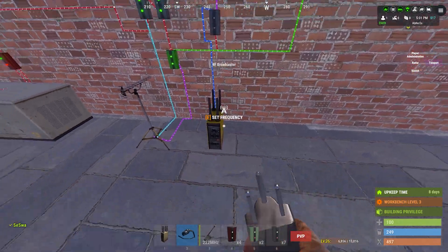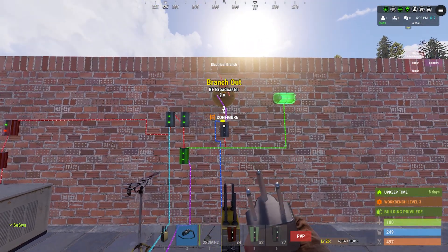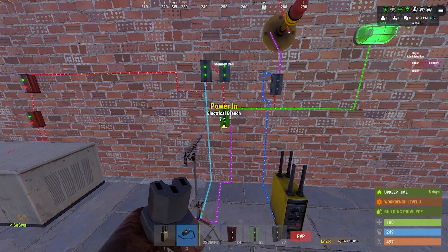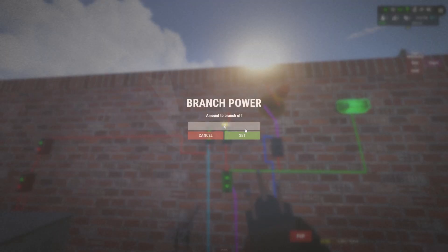Don't keep it on the same frequency as the remote, because if it's on the same frequency it will short it out and you cannot turn it off. Here we change it to 28, because we use this light, and if you want to use the SAM site it takes 25 power.